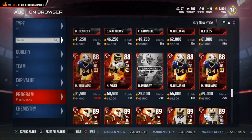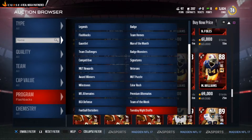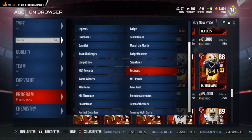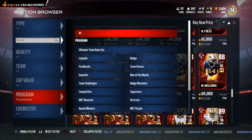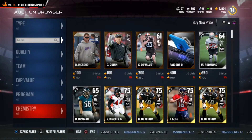This is where Programs really clicks in — you can look for high-ranking or cheap specific players, jerseys, signatures, badge masters, anything like that.